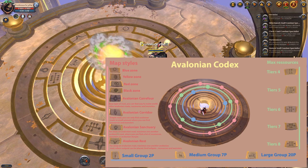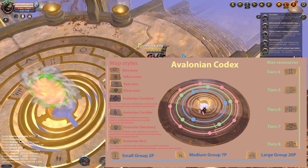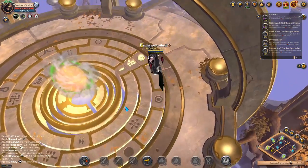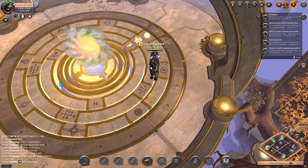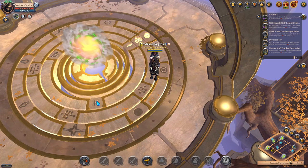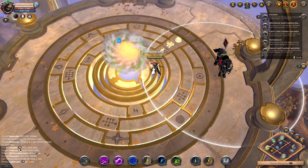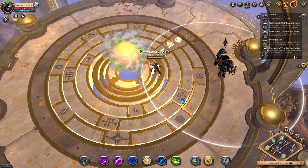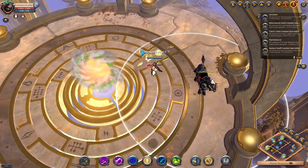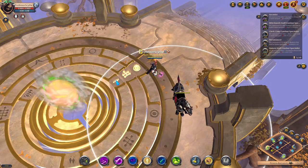I have a chart that shows the different map styles, groups, and max resources in each area — I'll put it in the description so you can download it. Starting with the middle circle that has symbols that look like people: these correlate to the color of the portal. One symbol is a green portal, two people is a blue portal, and the group of people is the yellow portal. The second circle with dots indicates the tier of the area — for example, these symbols tell us we're going into a tier 5 map in a yellow zone through a green portal.